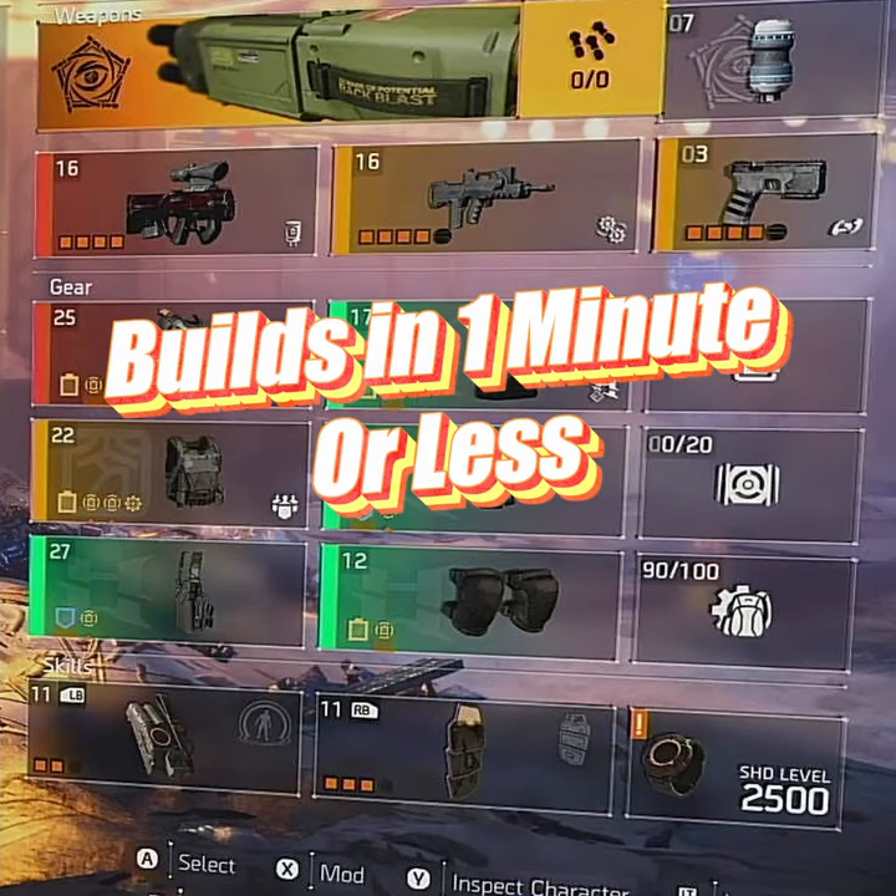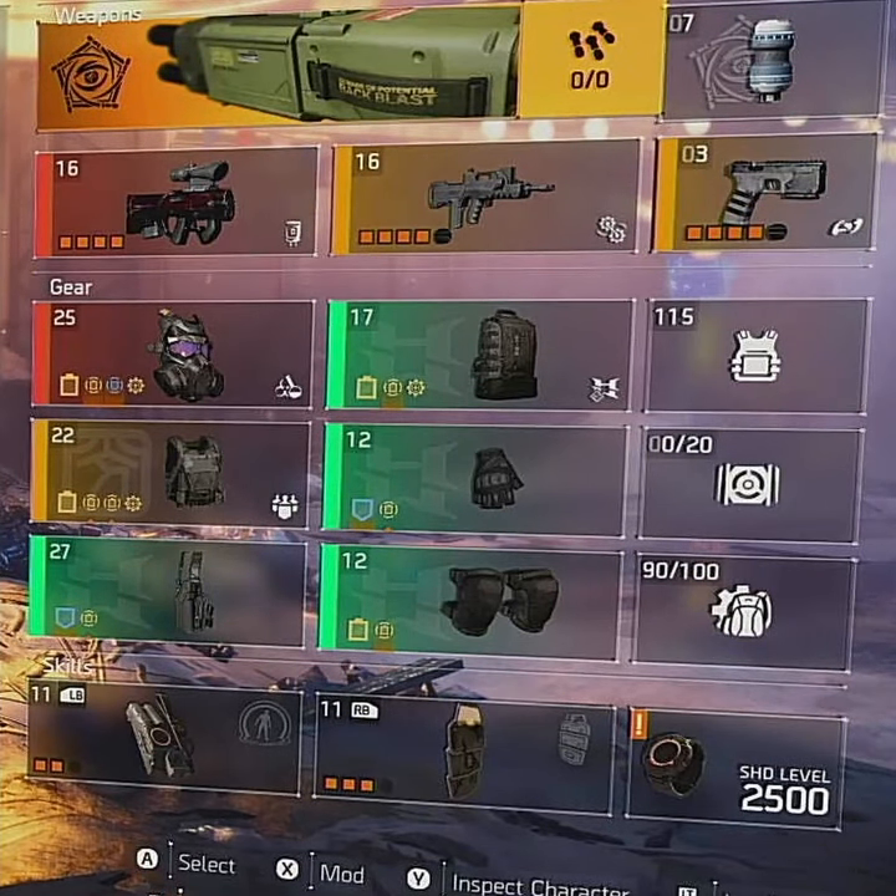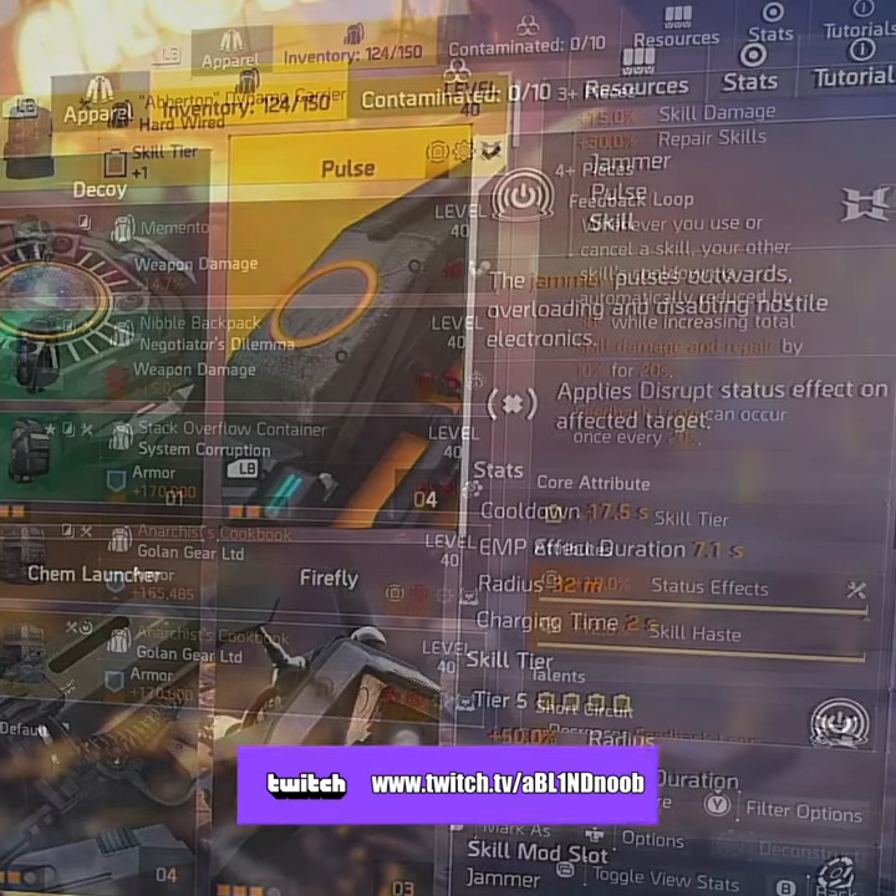Hey agents, welcome to another build video in one minute or less. Today we're going to check out my anti-mortar build inspired by Moongazer and the BRO clan. Here's the build screenshot now. It revolves around the Jammer Pulse and the Hardwired Backpack.